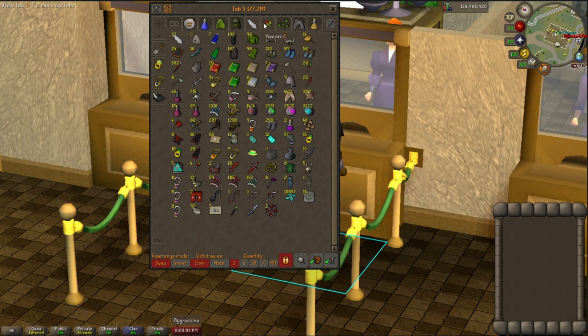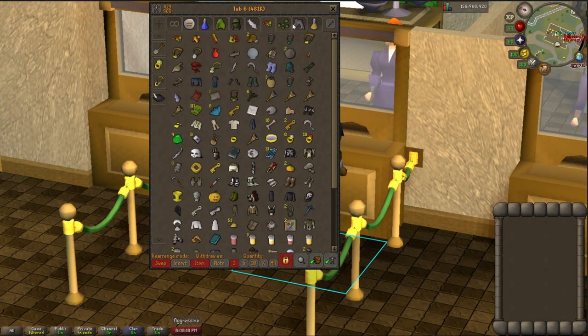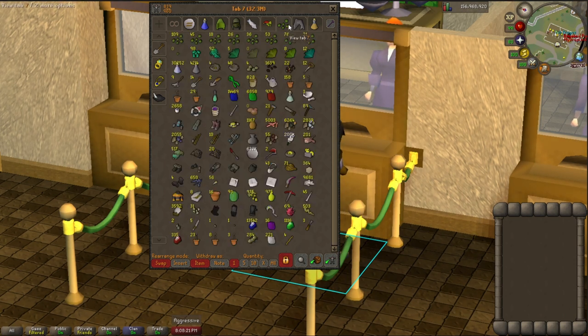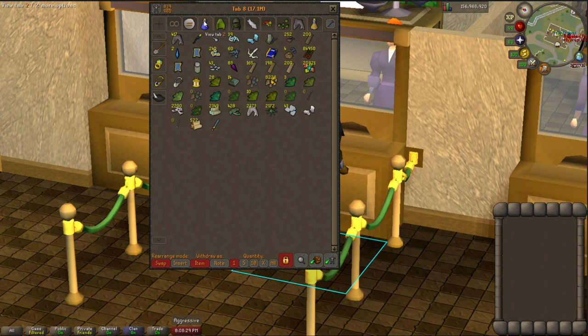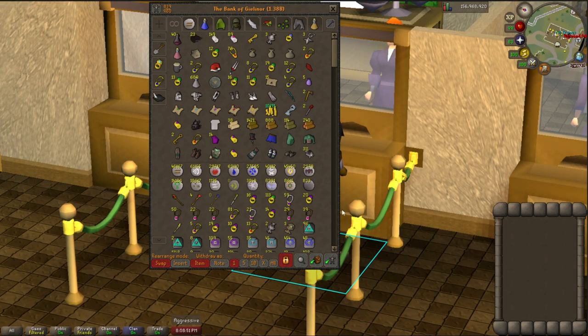I spend a lot of time out in the wilderness doing the multi-bosses and PKing. This next tab is nothing to see here — just random junk and stuff I didn't want to throw away after quests or event items. Then we've got my farming tab, nothing special, just random crap. This is my loot tab from whatever bosses I decide to do. I have all this gold ore — I'm probably going to turn it into bars just to get my smithing up. This tab changes intermittently because I basically throw whatever skill I'm working on into it. Right now I'm training Herblore.